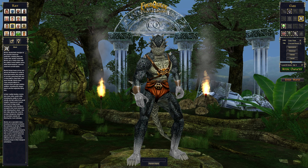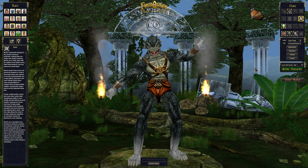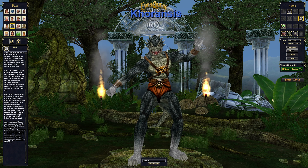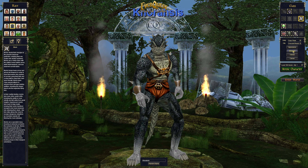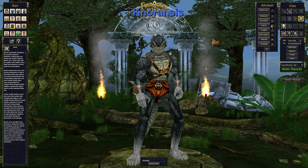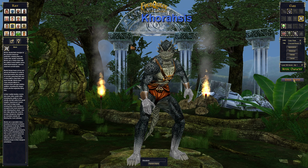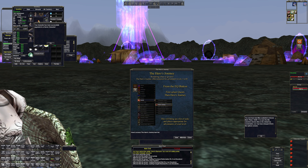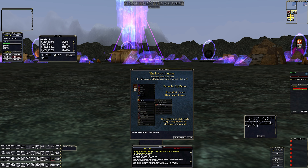We're going to turn off the tutorial, go with heroic 100, and get a random name. Our stats don't really matter — this puts everything into agility, but it's all going to be maxed out once we put on our heroic gear. All right, we're here in Shards Landing.